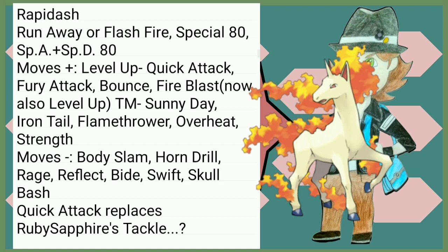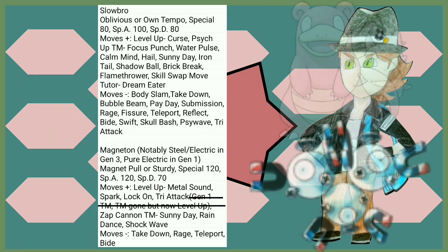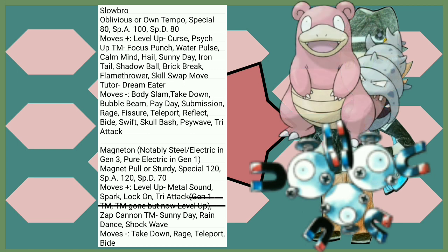Rapidash gets Run Away and Flash Fire — pretty good abilities. Bounce is pretty funny. Fire Blast is now a level up move, that's pretty cool. And Flamethrower by TM — fun fact, Flamethrower wasn't a TM until Gen 3. Slowbro isn't really looking all that much different. Special Attack gets a nice buff. A decent amount of new moves it gets, although I'm not sure anything else besides Flamethrower would help. Notably, Amnesia doesn't work the same as it did in Gen 1, so Slowbro was a great pioneer of that and no longer has it.